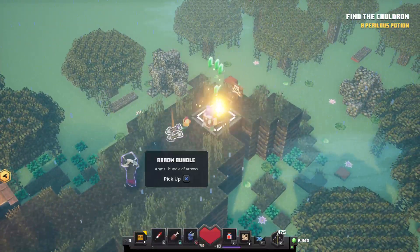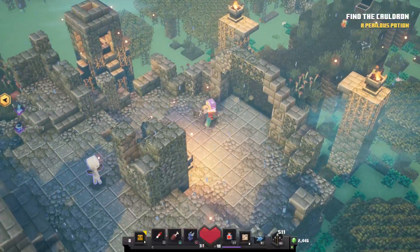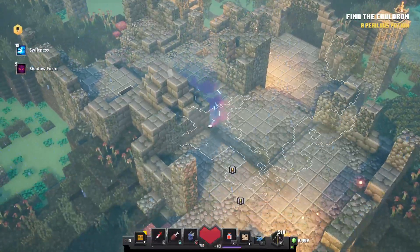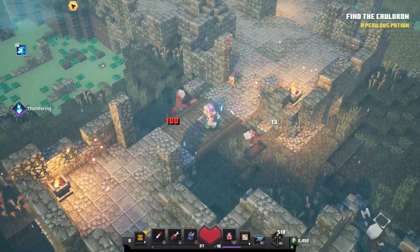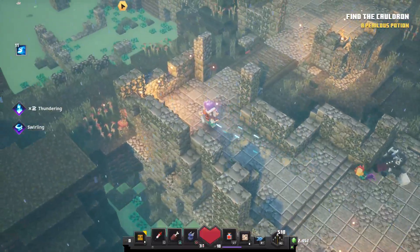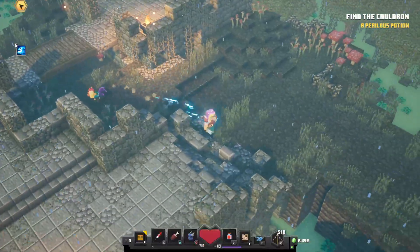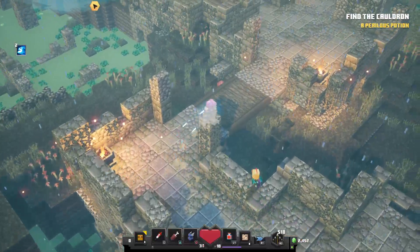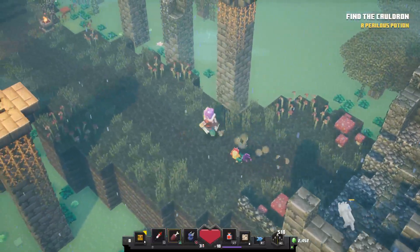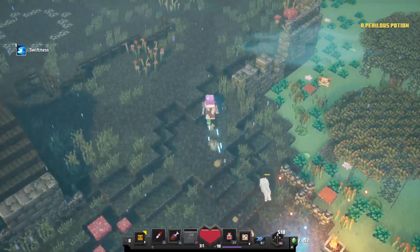There are two chests. How do we get back down? I took a health hit for no reason. Let's bring Miko back out for the cauldron fight. The thing about the cauldron fight is I'm going to do a little bit of a speed burst.